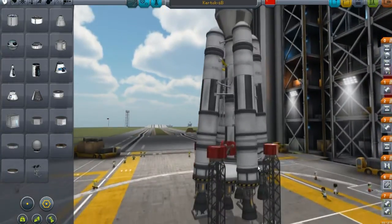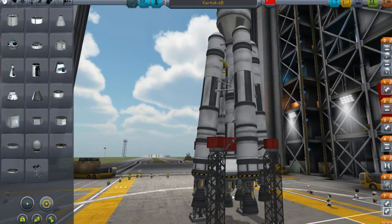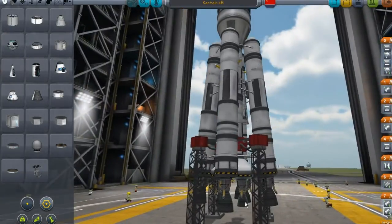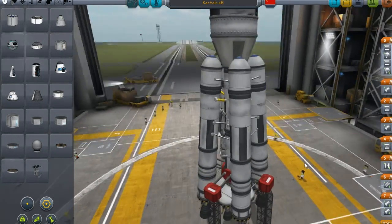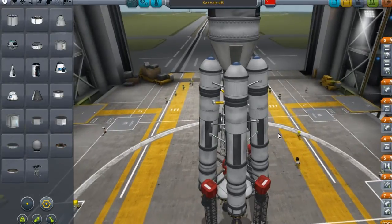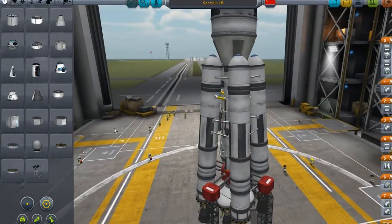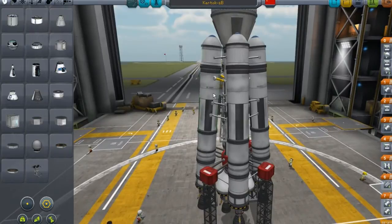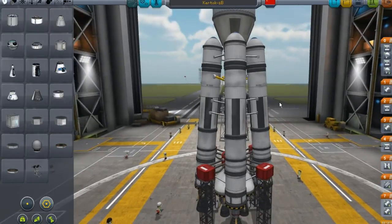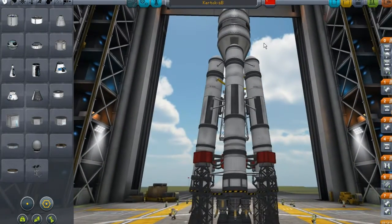Down here, this huge stack is the second stage, which has four engines - one, two, three, and four. Surrounding the second stage is the first stage, composed of four strap-on parallel boosters which mimic the four strap-on boosters of the Vostok launch vehicle. I tried my best to angle them inwards to mimic the style of the original Vostok spacecraft.